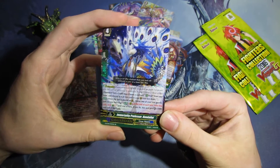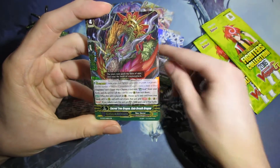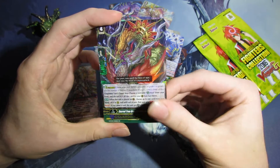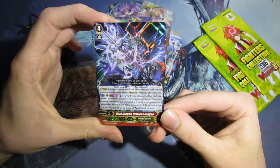Immortal Professor — I'm not pronouncing that right — but it's the Great Nature G-Guardian, a P-Hawk. Sacred Tree Dragon Rain Breath Dragon, we have the Neo Nectar G-Guardian. And Triple Rare Dark Dragon Distress Dragon for Shadow Paladin. It looks quite cool.